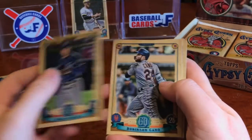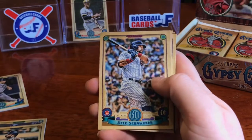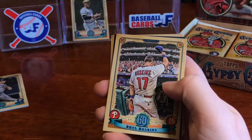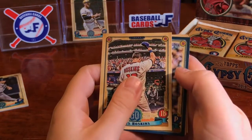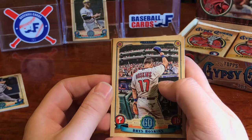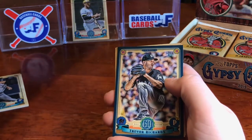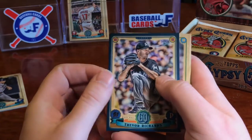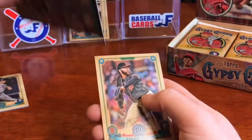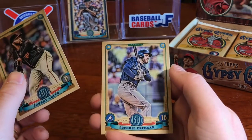We've got Brad Keller, Robinson Cano, Kyle Schwarber, Seth Lugo, Rhys Hoskins taking a bow — I don't know if that's a variation or if that's actually his card, I'll have to do a little research on that. And we've got a blue parallel for Trevor Richards, rookie — flip that over and that is going to be numbered to 250. We've got Johnny Cueto and Freddie Freeman.